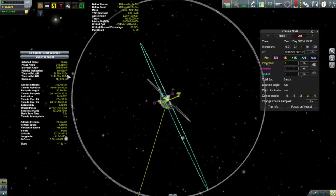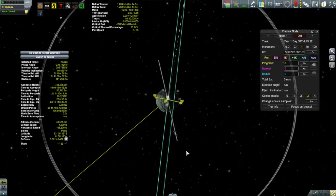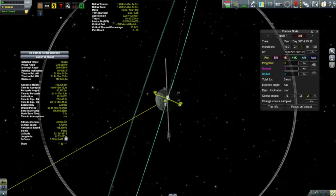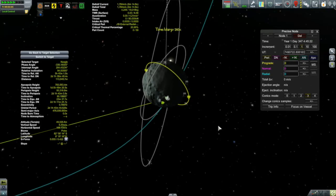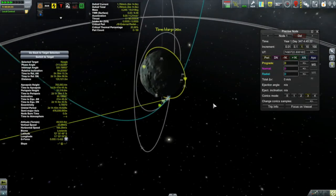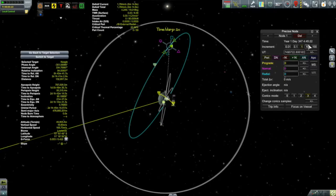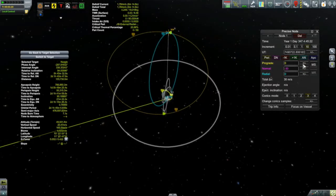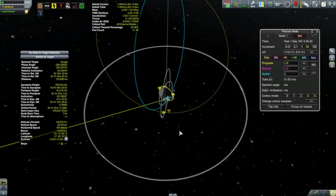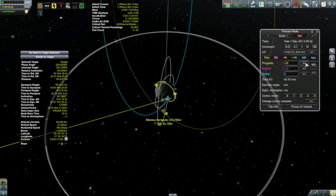We'll set up a maneuver for our inclination change. Our relative inclination is 94 degrees, which makes it a little tough to tell which way I should rotate the plane of my orbit - you want to get this right, because if you get it wrong you're going to be 180 degrees out of phase going in completely the wrong direction. I'm time-warping and watching the Kegel: it's going north in its orbit, so I need to rotate - that's the wrong direction - the other way. So we're doing an anti-normal burn. You definitely want to get that right, because if you're 180 degrees out of phase your encounter speed is going to be ridiculous.